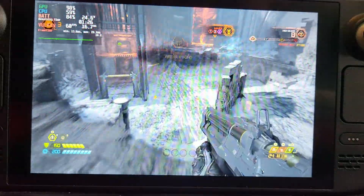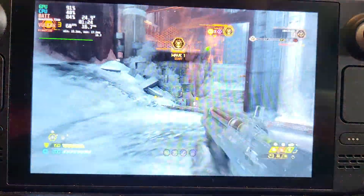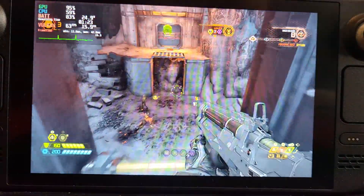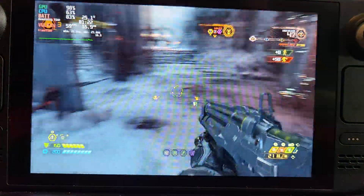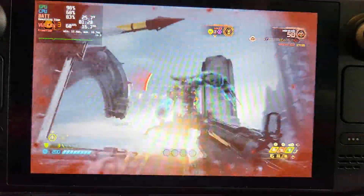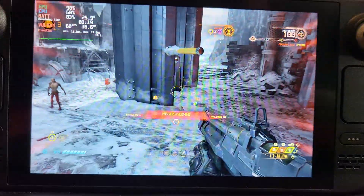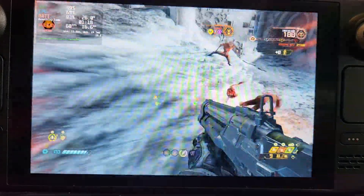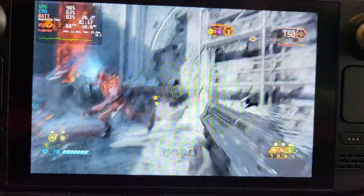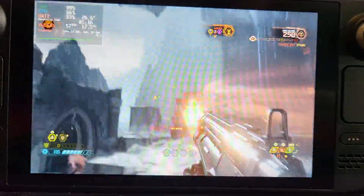So far we're getting 60 — it will start dropping once enemies start to appear, which they will soon. Overall we are getting good frames; we do get the occasional drop here and there. This is insane — to have Doom Eternal, which came out not even two years ago, maxed out like this. Obviously we have a lower resolution due to the Steam Deck's smaller screen size, but it's insane.